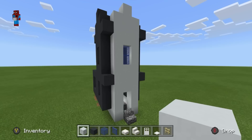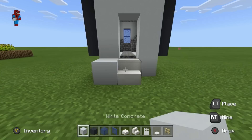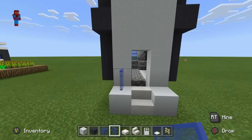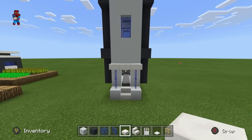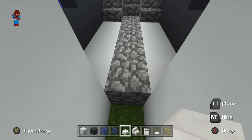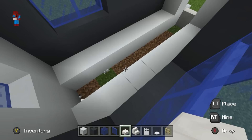Replace the cobblestone stairs at the base of the build using quartz stairs. Place white concrete left and right of the stair. On top of the white concrete, place two glass panes coming upwards from each, with a row of quartz slab coming across the top to create a doorway. We're now going to work our way inside of the church and destroy the central strip of cobblestone that still remains, and all cobblestone we can find in the lower part of the church, so it's nice and empty.